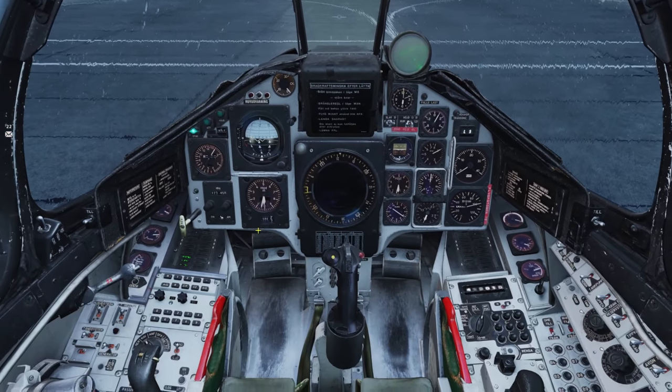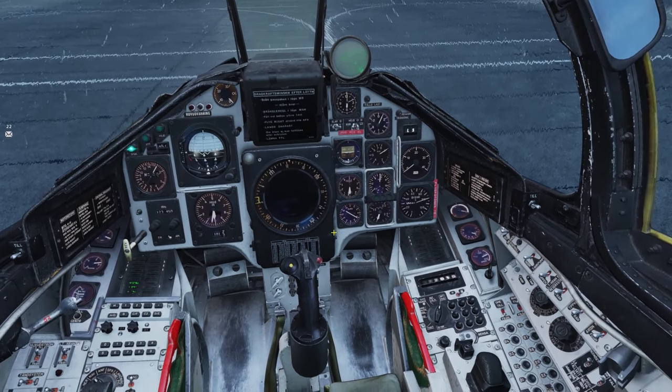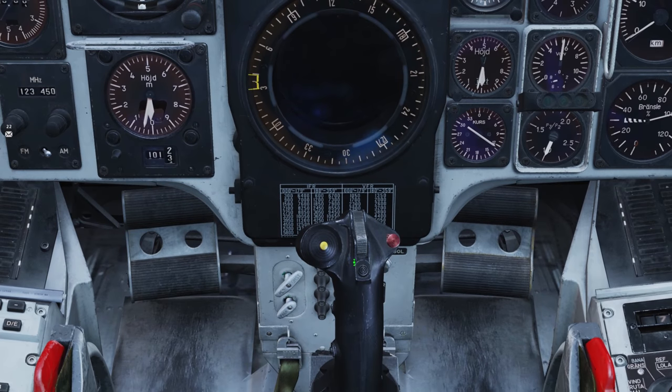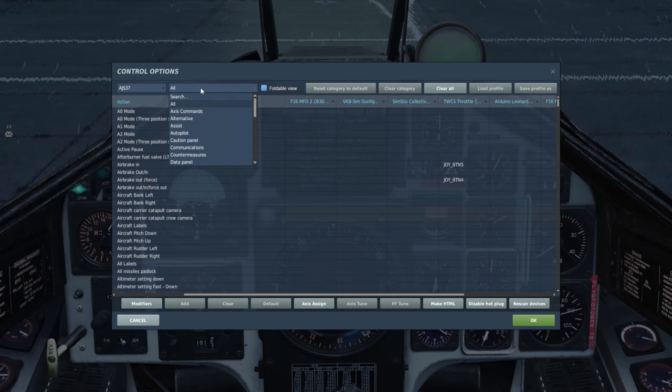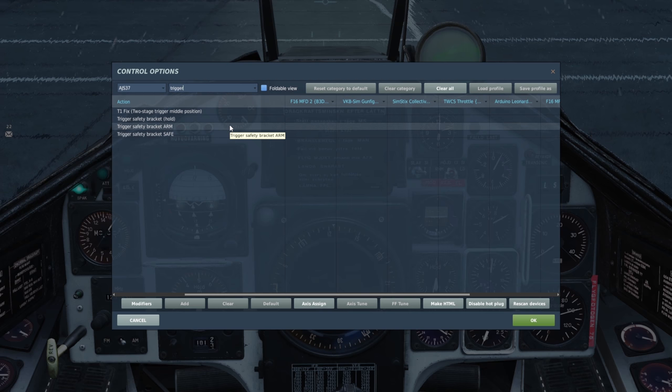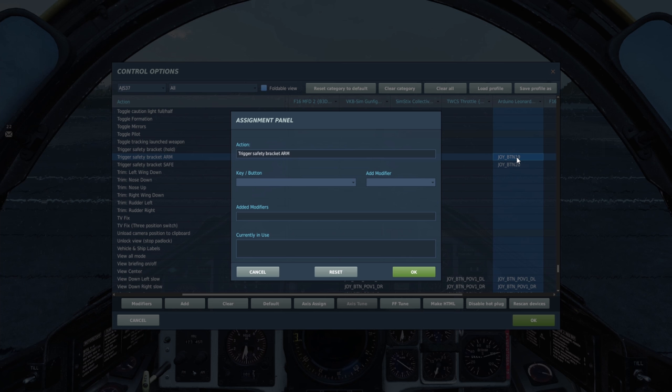Is there any type of master arm? Yes, there is a master arm switch on your joystick — you'll need that, and you'll also want it on a two-position switch. It is called trigger safety bracket arm trigger safe. For that safety arm thing, you should definitely have it on your joystick on something you'll cycle back and forth on — that's basically the step before you hit pickle. It changes your HUD too: if you have it in safe in a certain mode it displays one thing, and if you have it armed it displays another.